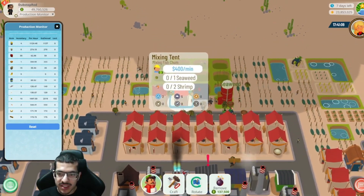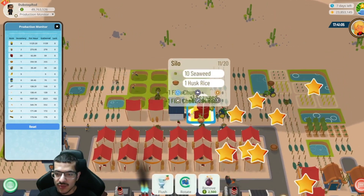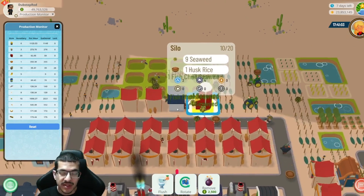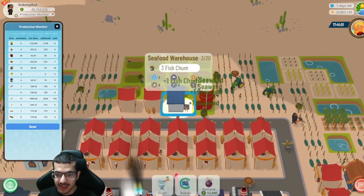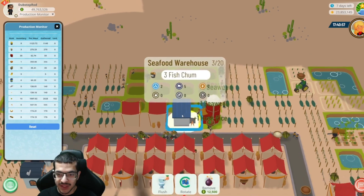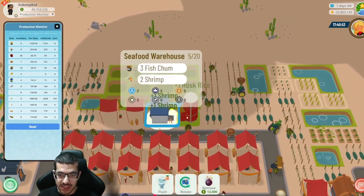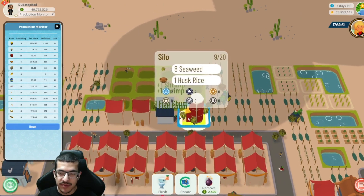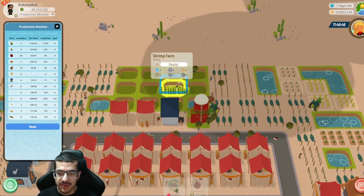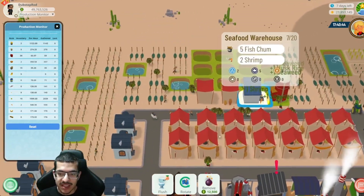Some mixing tents craft white rice and some craft fish chum. Fish chum requires seaweed and shrimp, so they're placed close to the seafood warehouse and the silo for quick pickup. The shrimp farms also need to be near both the seafood warehouse and the silo — they pick up seaweed and deposit shrimp — that's the most effective arrangement.